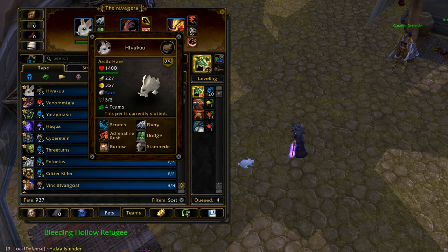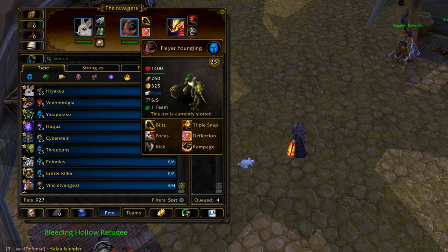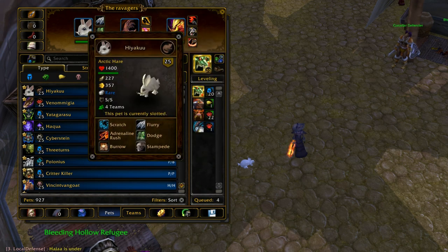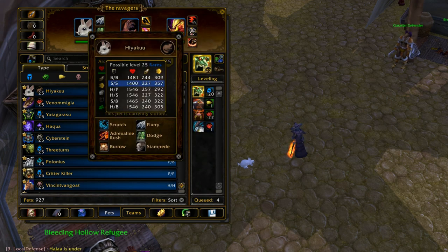For one, 357 speed is really fast. We have this guy over here, the Youngling Flayer. He's a pretty normal pet. See how he has almost all breeds available to him — his SS breed is only 325. That's like baseline speed. If something is an SS pet, that's about as fast as they usually go, except for some exceptions. And Arctic Hare is like one of those exceptions — he's really fast at 357.